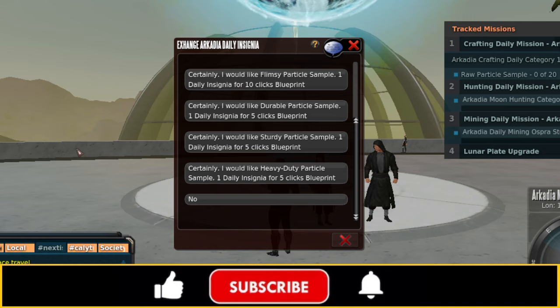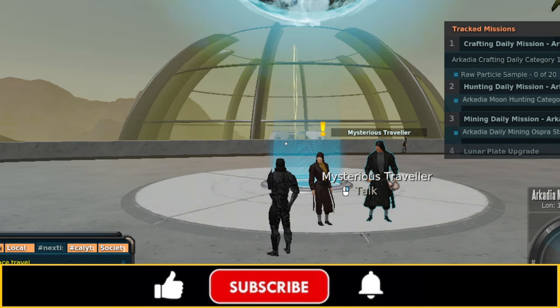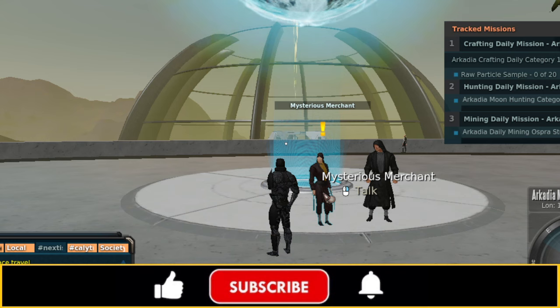This instance will allow you to hunt for armor plates and upgrade items. To summarize: use the Mysterious Traveler to get the missions, do the missions to get insignias, trade the insignias to the merchant for particle sample blueprints, craft your way through the particle sample chain, loot the MK1 through MK4 particle sample blueprints, use the inputs to craft MK1, 2, 3, and 4 particle samples, and then — and only then — once we get the MK4 particle sample, can we actually get access to the instance.